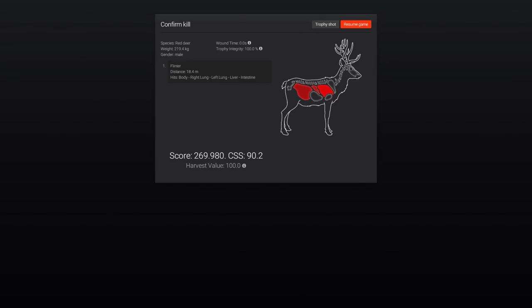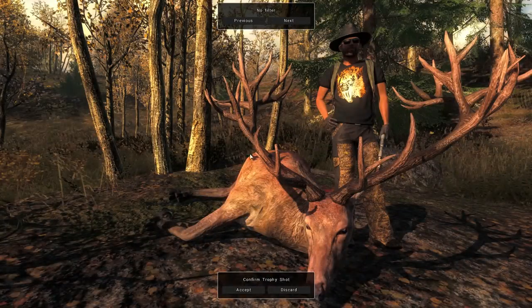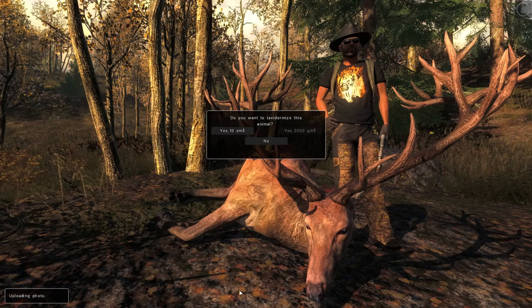269.98 — so almost a 270, but definitely a monster and definitely one going to the lodge. What a way to start. I'm so glad to be sending a 260-plus red deer to the lodge. I thought that was one we might have trouble with because I haven't killed a lot of really good red deer here on Hirschfelden, so it's nice to get that out of the way.